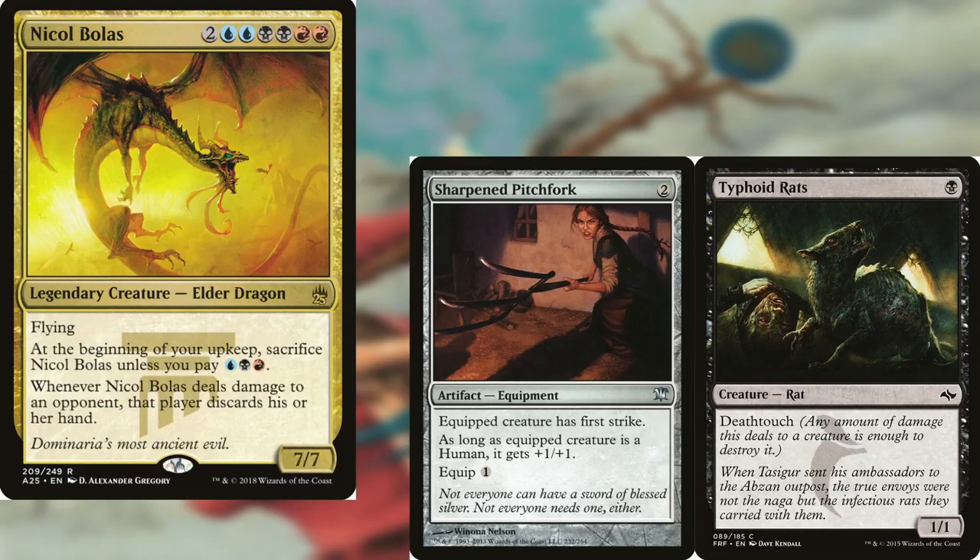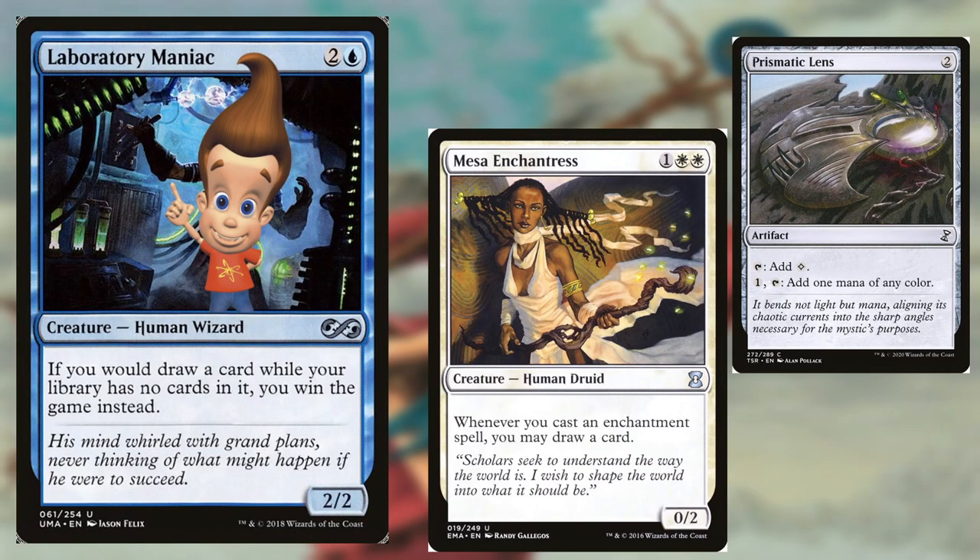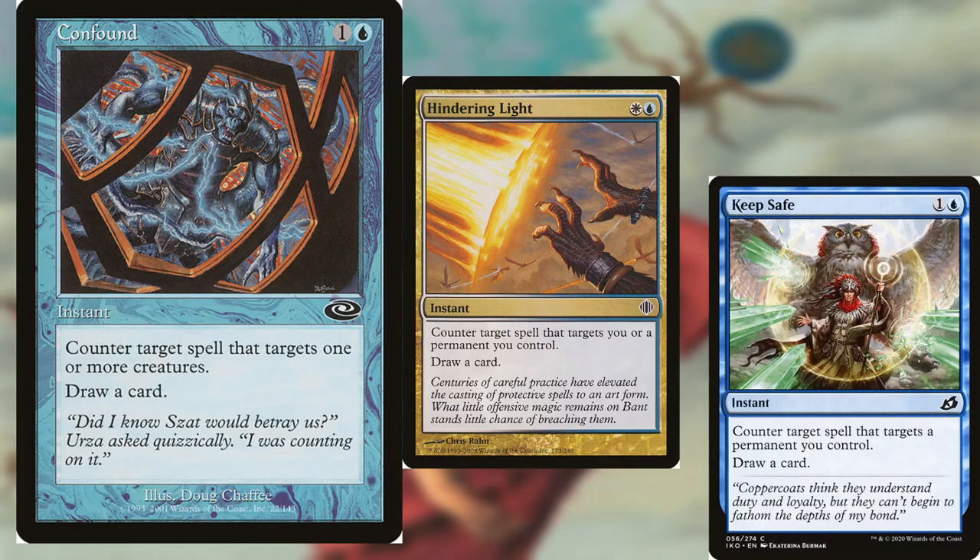And then get it back to our hand and such. Fun fact: did you know that Nicobolas would lose to a fight with a rat that had a pitchfork? This is canon. And then we have Laboratory Maniac as a win condition, and our only win condition.